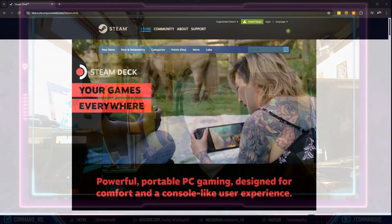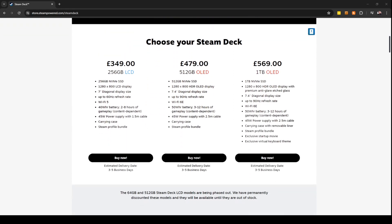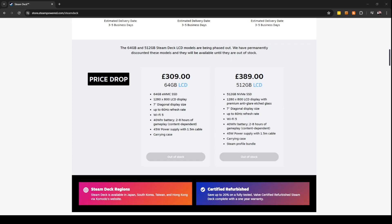The Steam Deck does come with a fairly big price tag — you can be looking upwards of £500 depending on the model. I got lucky and picked up one of the 512GB LCD models. I didn't go for the OLED in the end — I figured the games I'd be playing wouldn't fully benefit from it, although the extended battery life would have been nice. That said, on the LCD model I'm getting about four or five hours of gameplay based on the games I'm playing, which I'm perfectly happy with.